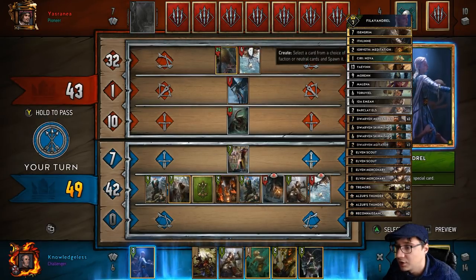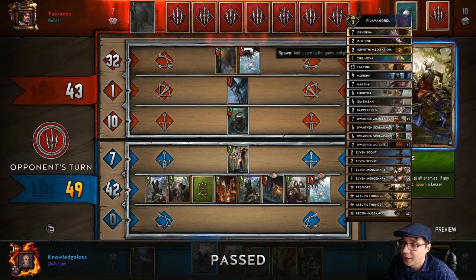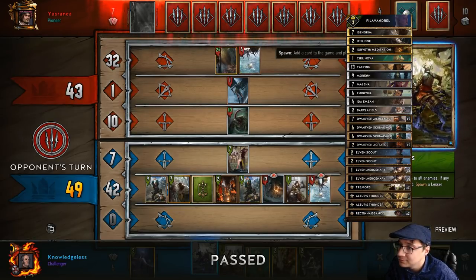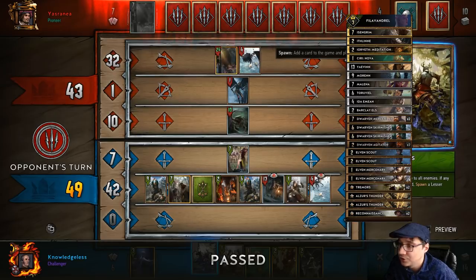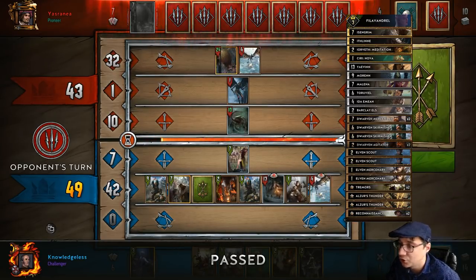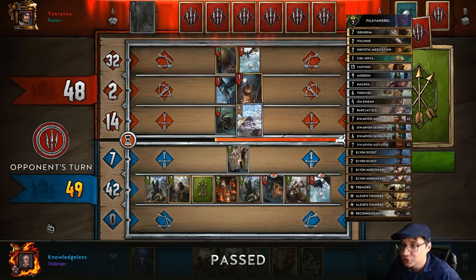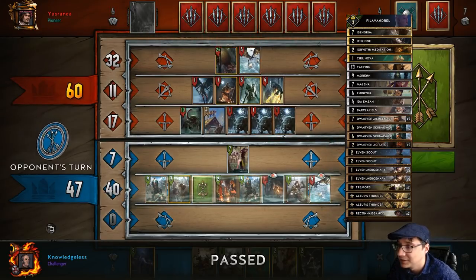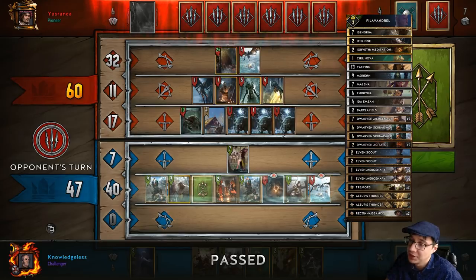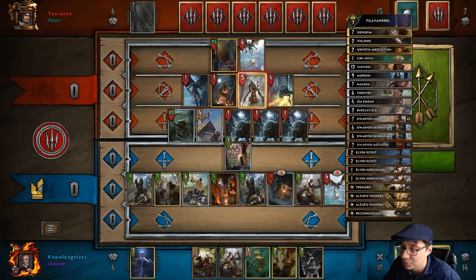I steal one of these units and I'm going to just pass. You might be wondering why would you pass in this situation. Well I'm 20 points ahead of my opponent, and there are a lot of times where your opponent will just miscalculate thinking they have a really strong position. A lot of people just don't want to do any math. I'm ahead of my opponent by one point - it's not obvious but I am.